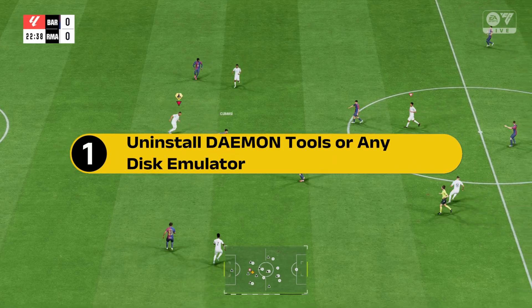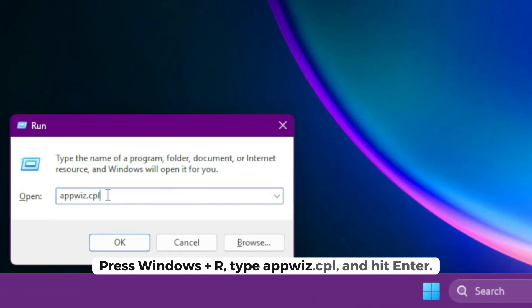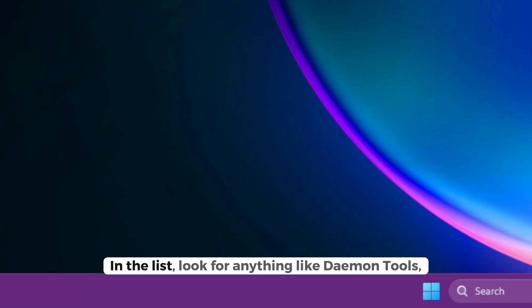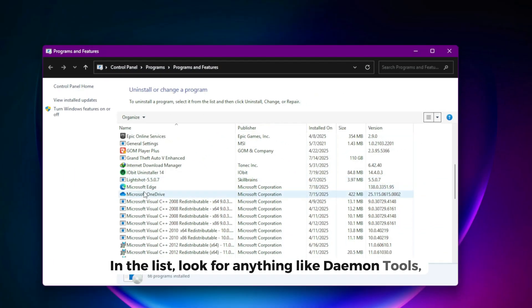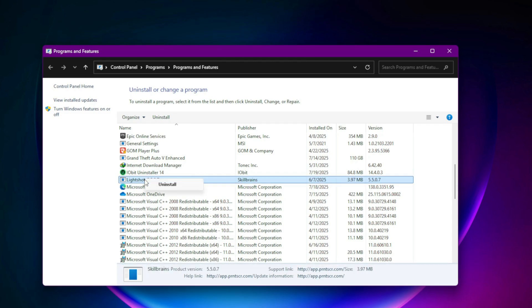Step 1: Uninstall Daemon Tools or any disk emulator. Press Windows + R, type appwiz.cpl, and hit Enter. In the list, look for anything like Daemon Tools, PowerISO, Alcohol 120%, or anything that mentions virtual drives. Right-click and uninstall. Then restart your PC.